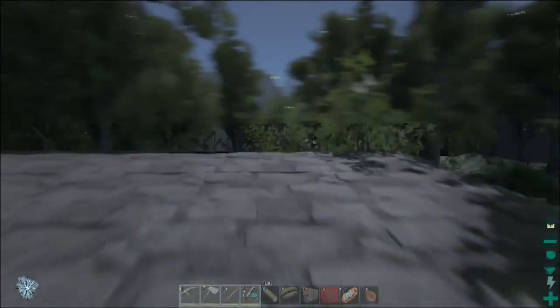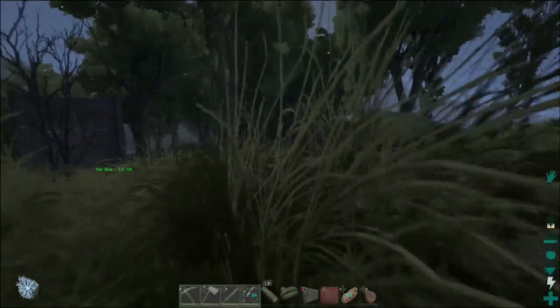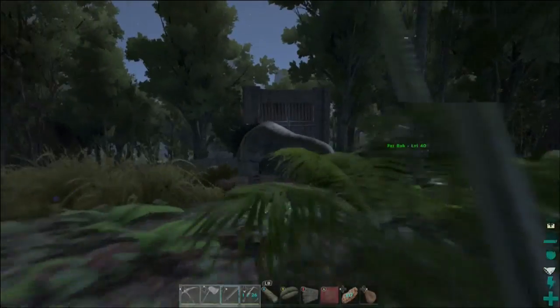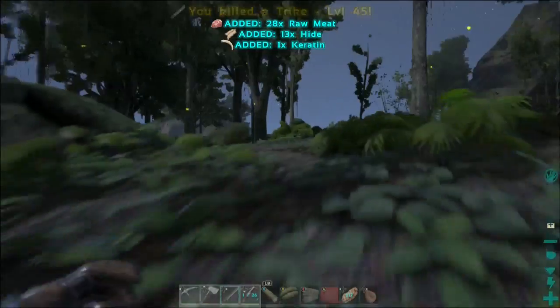Oh crap, we got trouble. Hang on. Fat Bob needs my help. I'm coming Fat Bob. Trike! I got him! Kick your ass Trike! Alright, there we go. Fat Bob has been saved.